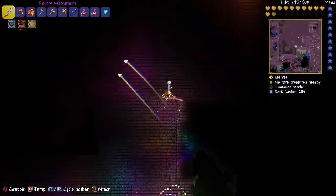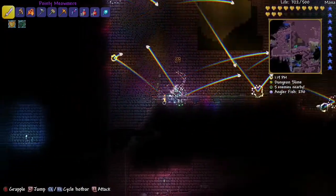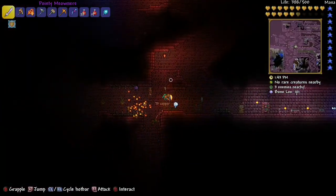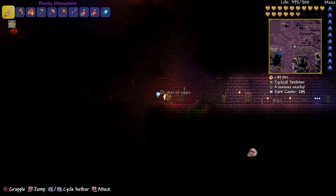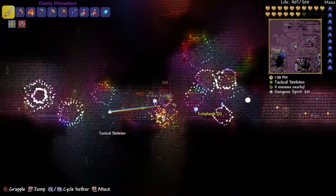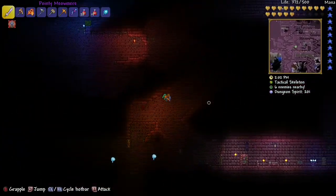You'll see these red guys, these red enemies — they're about to come now. The deeper you go, the more enemies there will be. Just wait until one of those red guys come... see, there's one of them — and it dropped right there: ectoplasm.